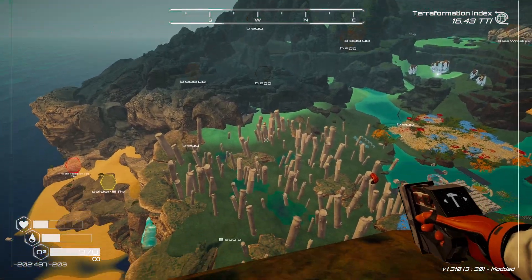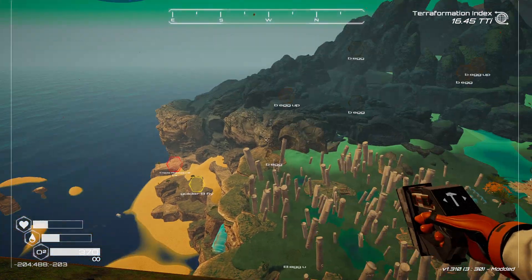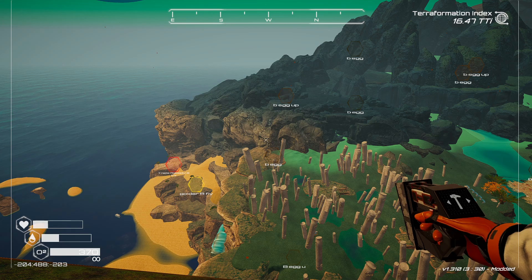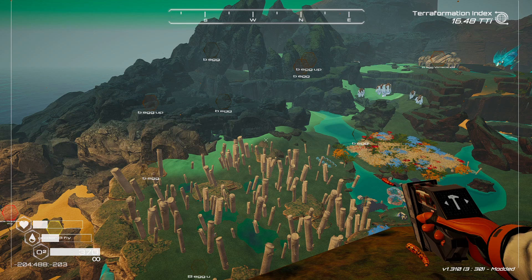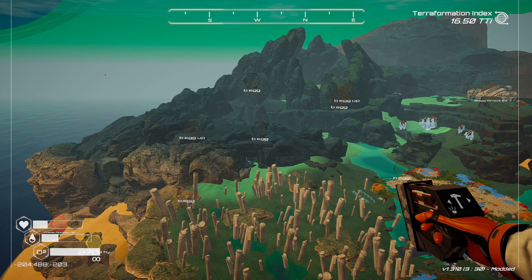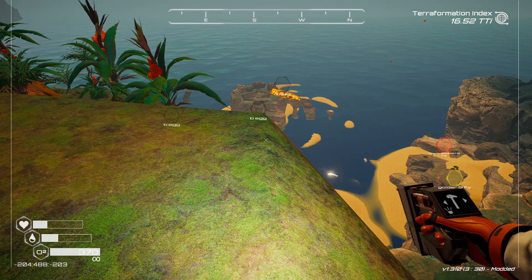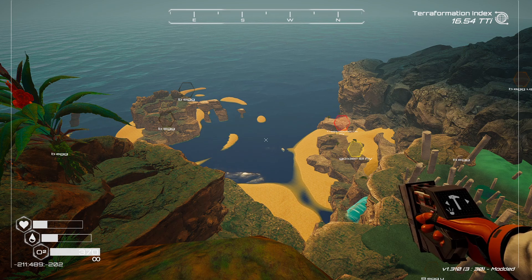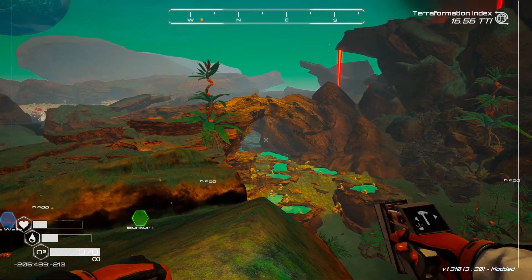Now the storm is gone and we can look at the terrain better. The other thing to note is the brown eggs - they look like they're covered in stone. Once you get terraformed high enough they turn into crystals, and you crush those to get different colored quartz crystals: pulsar quartz and other quartz colors. The maximum crusher output is five, but those eggs can drop more than just quartz - you get other things too.